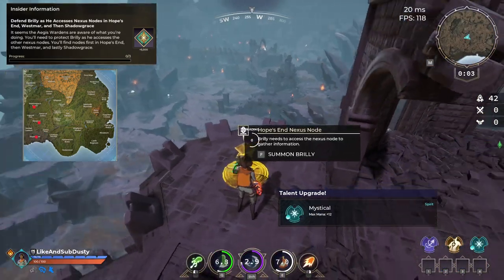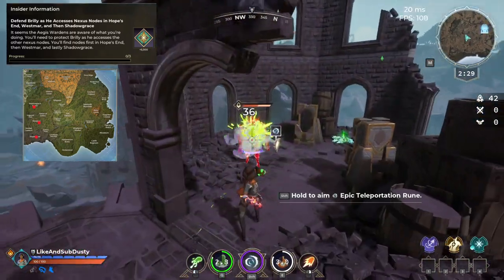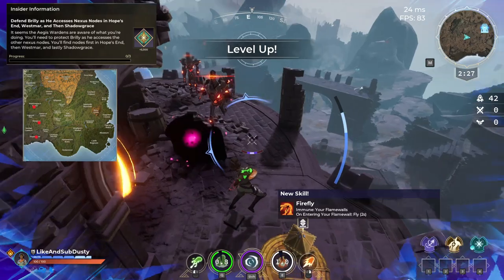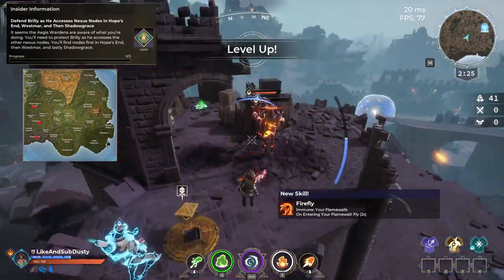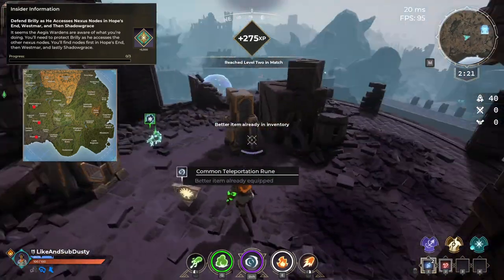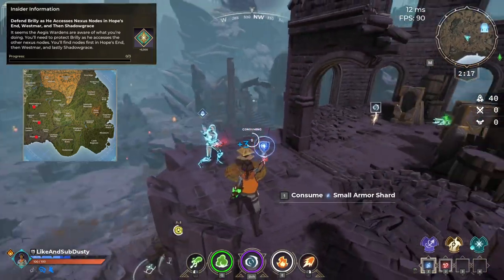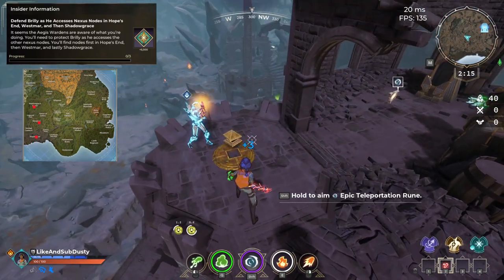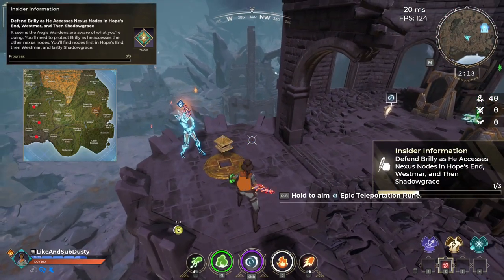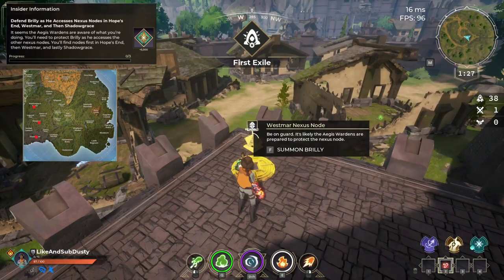Insider Information is a quest that requires you to defend Brilly as he accesses Nexus Nodes in Hopesend, Westmar, and then Shadow Grace. You will have to fight off several Wardens, so I do recommend looting up if you're not comfortable fighting them with common gear. All of these locations are found in the south-west corner of the map. You will have to defeat all of the Wardens that attack Brilly before he dies, otherwise you will fail the mission.